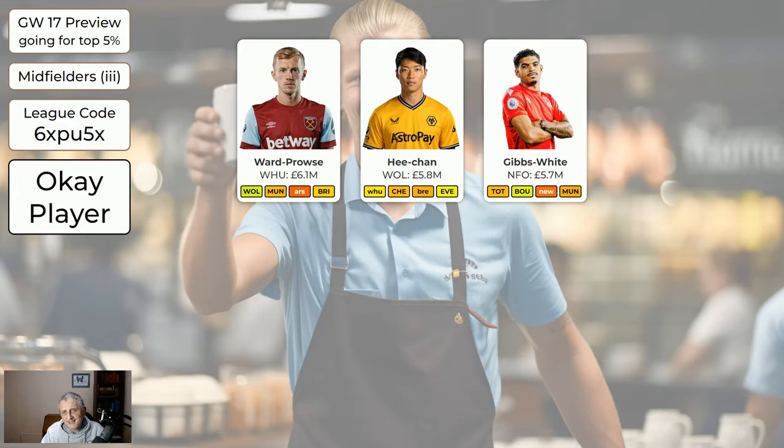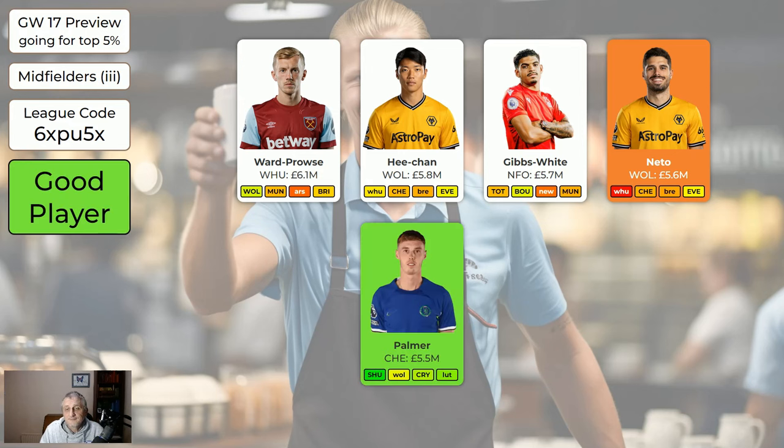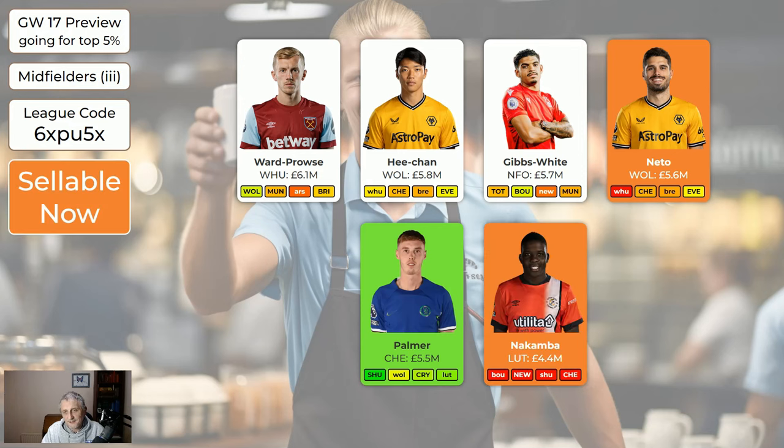Ward-Prowse is OK - he will be off at some point. Gibbs-White I quite like even though he hasn't done much recently - they've got three of the next four at home. Neto I've made sellable, but this might be the last game week he's missing and then he may be back from injury. However, they may manage his minutes. If you've held on to him this long, you might want to keep holding on. Palmer is still cheap enough to get and is a very good player for Chelsea who have nice fixtures - absolutely worth having. Nakamba is missing the next game week suspended, but he'd just sit on your bench anyway.